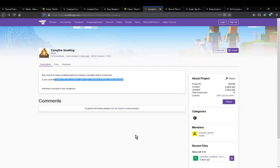Hello everyone, and welcome to another mod overview, this time on Campfire Smelting — a mod that simply adds ore as well as glass recipes that you can smelt on a campfire.